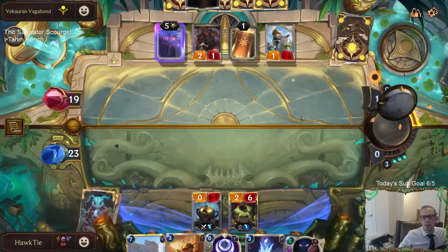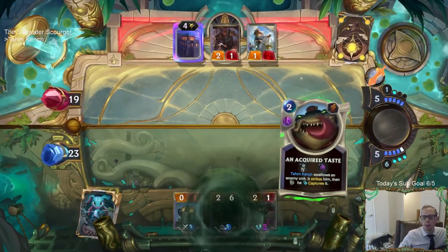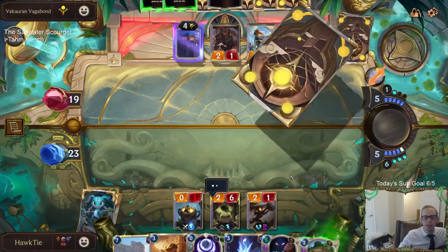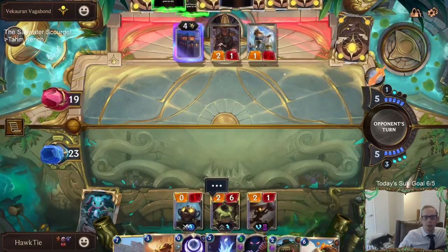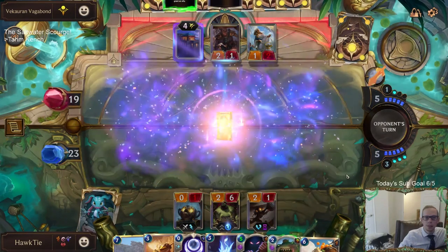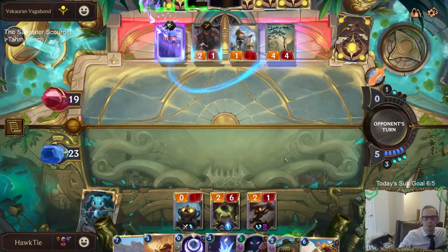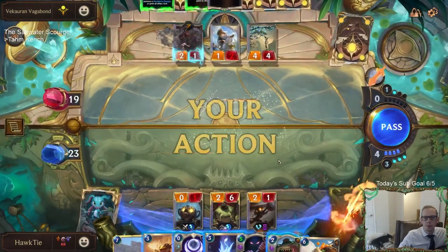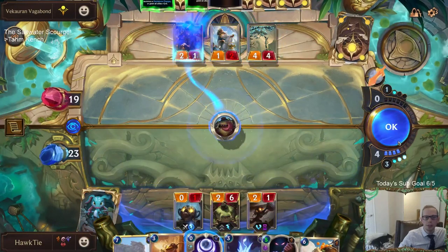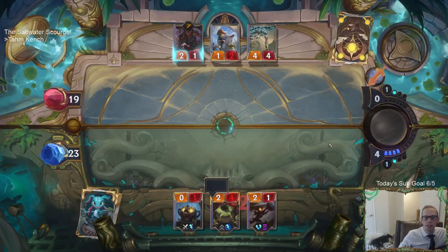I'm kind of worried about the Steal. They're about to steal a mana gem from me - now they have the same amount of mana as I do. They played it one mana in round one also and made all these lucky finds. They stole a mana gem from me. I'm gonna eat their Treasure Seeker for that.